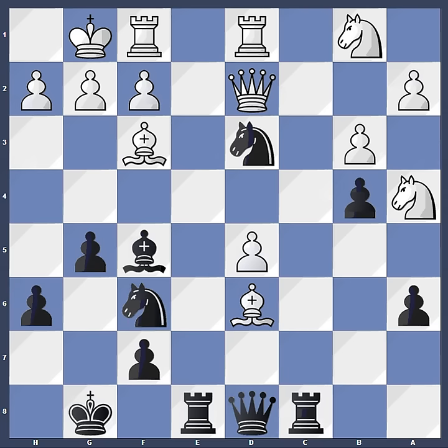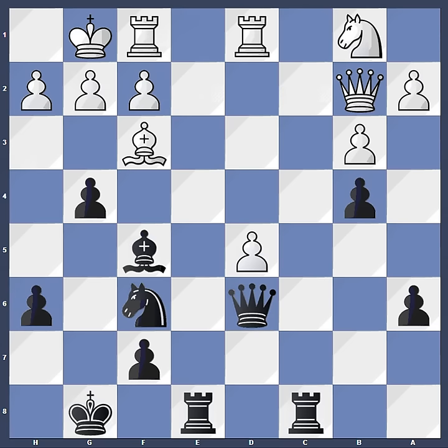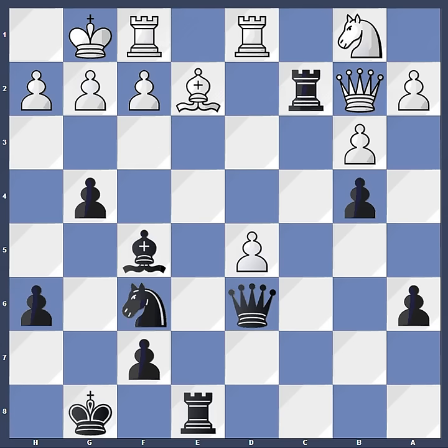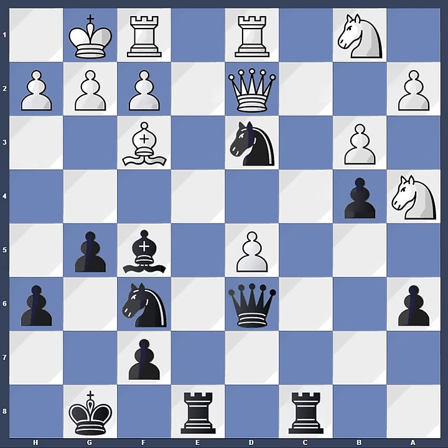Because after bishop takes d6, queen takes d6, then if Karpov had played knight b2, knight takes and queen takes — then g4, and the white bishop is trapped. That was the small trap behind the g5 move, because bishop e2 would be met by rook c2. So of course Karpov sees this and decides to play a little defensively instead, acknowledging that black is having very good piece play. So he plays the defensive g3.